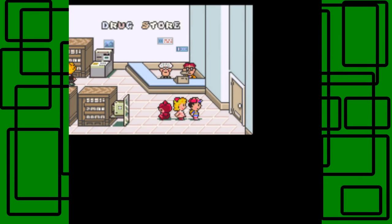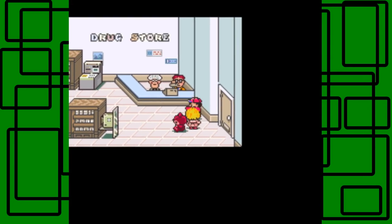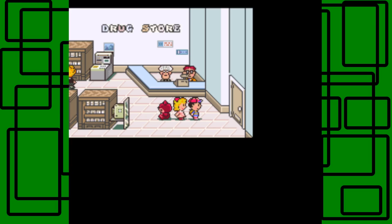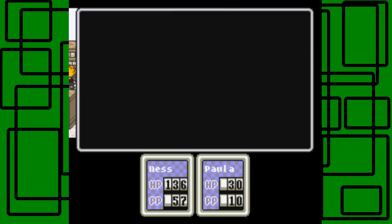Hello there, I am GiantGrow with more EarthBound. In the last part, we got here. We saved Paula basically from the Mountain Shed in the Peaceful West Valley. As you can see, I think I may have mentioned this in the last part.